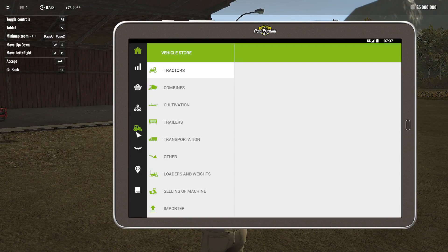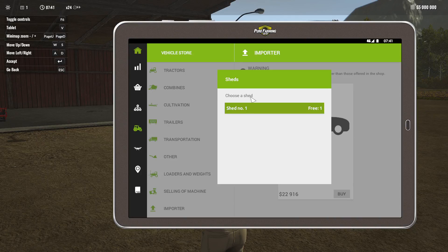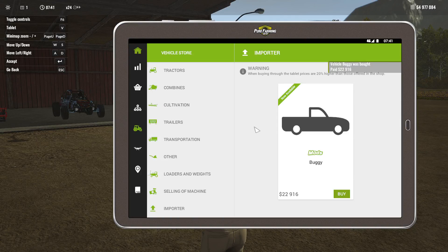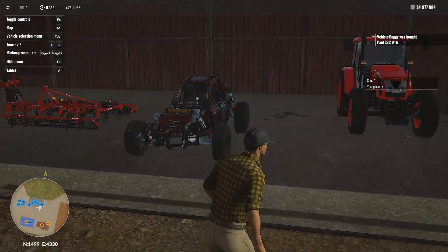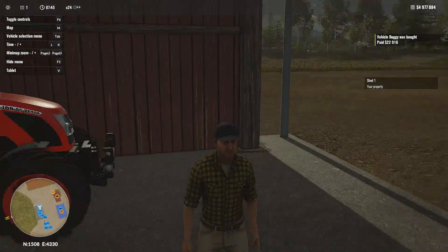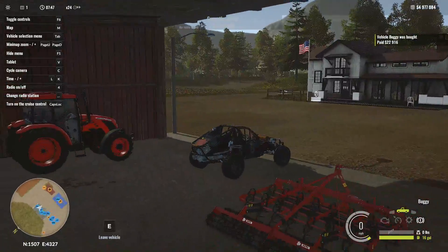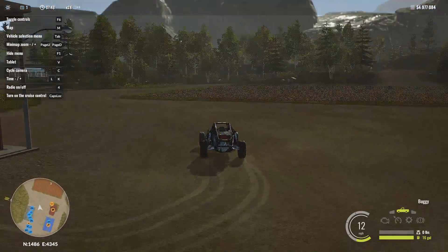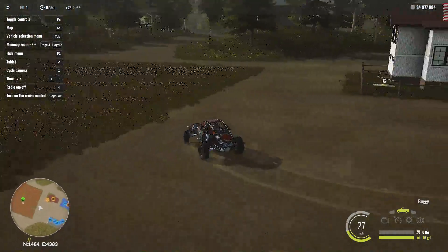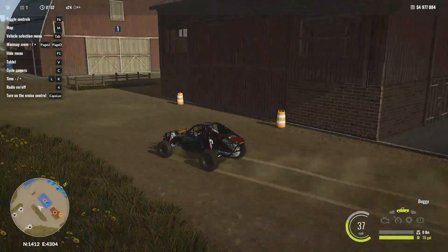Let's have a look in the vehicle store. What should we go with? Tractors — what have we got? Actually, I'm buying the buggy shed number one. Oh look at this, this thing looks cool guys! Oh my days, look at this thing. Let's test this. Let's put a bit of oil — go away radio. Oh this is cool, I like this. So yeah, this is Pure Farming 2018.